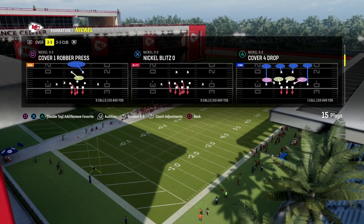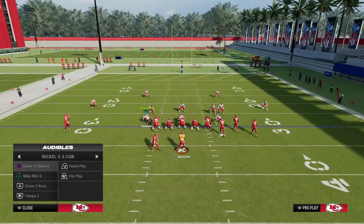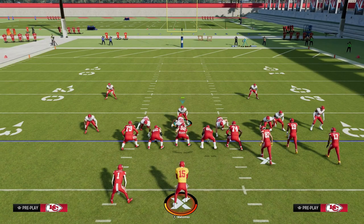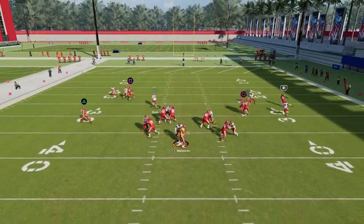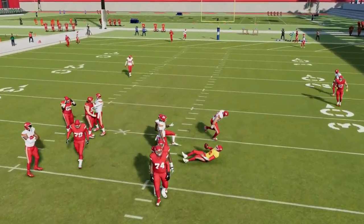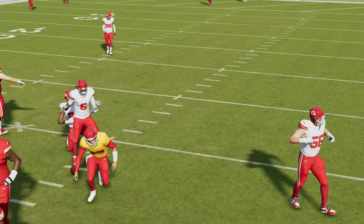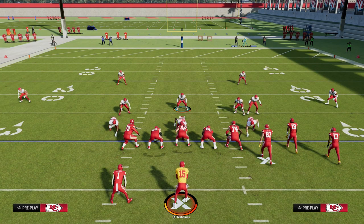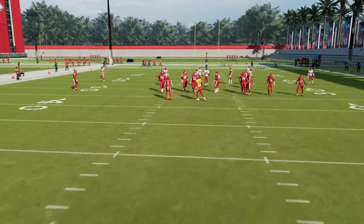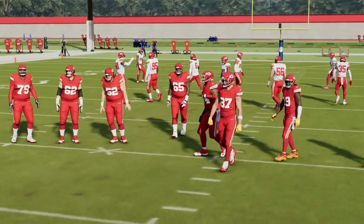I'm going to come out in any play in 3-3, then audible down to Mike Blitz 0. We already did a video on this, but I think this is the best blitz in the game — it's instant A-gap pressure. We explain how to do this in depth in the Patreon. We also show in the Patreon how to make this blitz still really effective even if your opponent blocks a running back or a tight end.